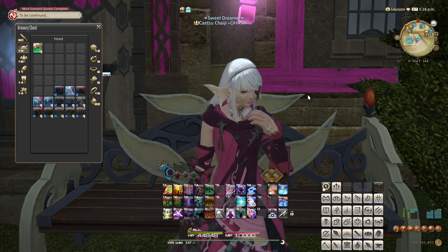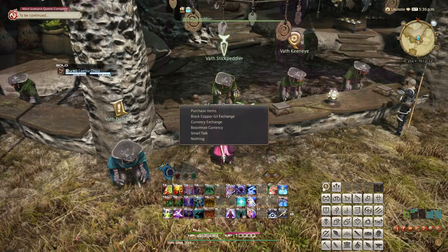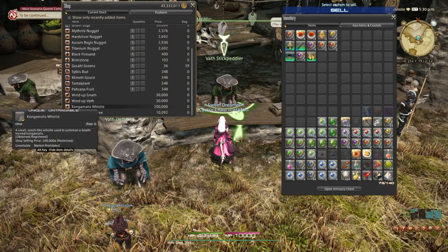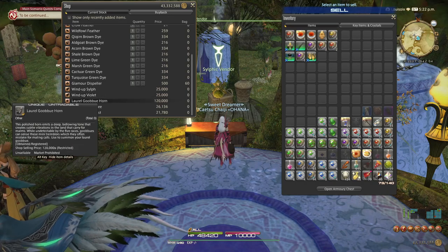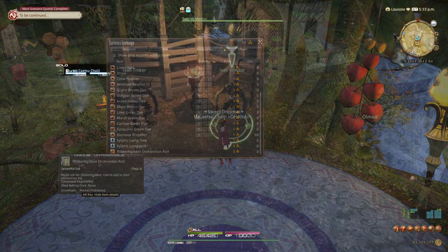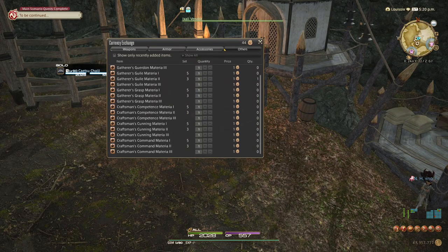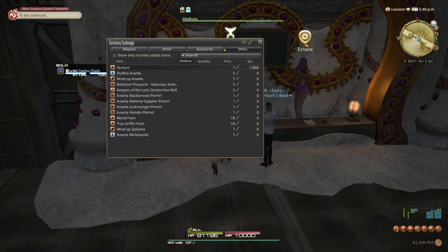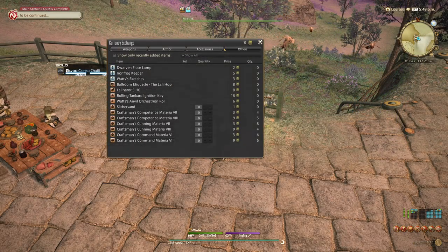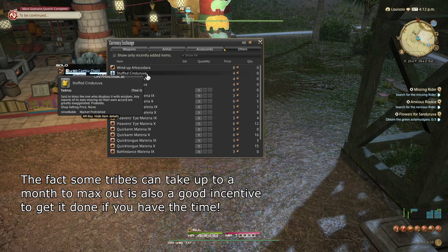With every existing tribe as of the making of this guide covered, let's talk a little bit about an extra bonus of tribes. Every tribe, in addition to the items highlighted throughout this video, also gives you access to certain other, less important items. For example, the Heavensward tribes each offer a few glamour outfits, and the A Realm Reborn tribes offer easy access to certain dyes and materials, although sometimes these items will probably be found cheaper on the market board. The main takeaway is that even if you don't find anything from a tribe particularly enticing, it may be convenient to have it maxed out in case you need something from them later.